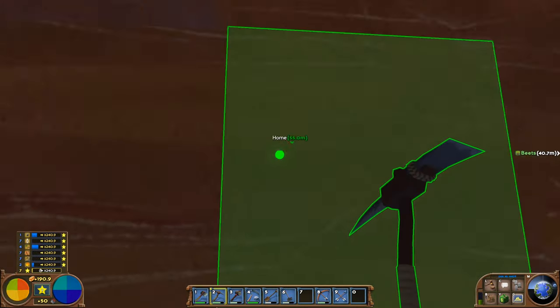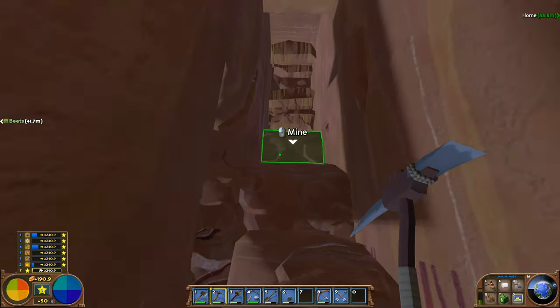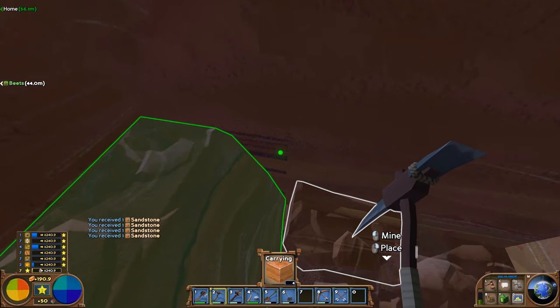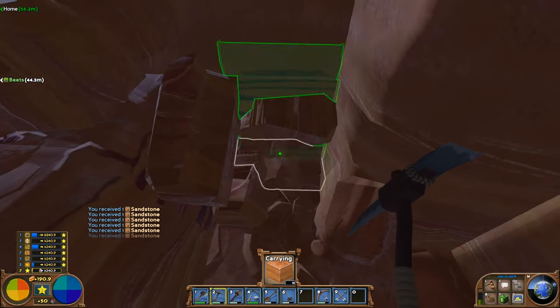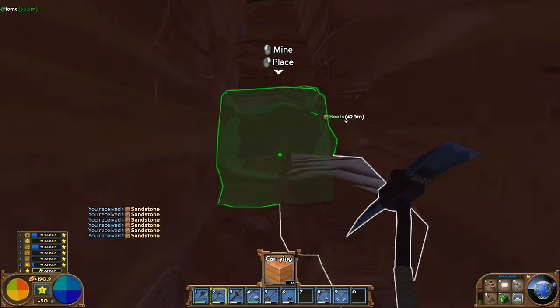Down here you'll see this is all sandstone. It's very lightly banded. And if you get further down, this is all sandstone. You can see that dark banding there — that is iron ore. So if I just get rid of these for a second, there's some more right there. Let's just get rid of this sandstone, and we'll then be able to expose the iron ore.